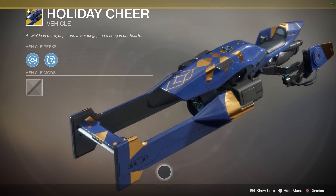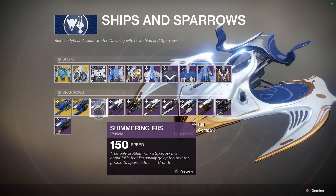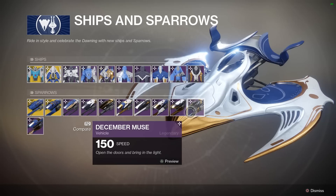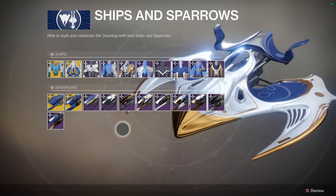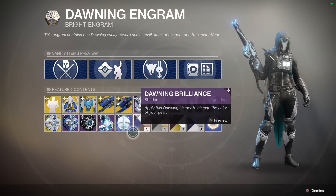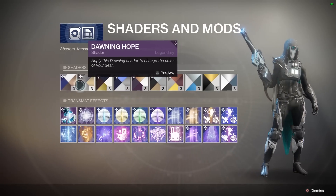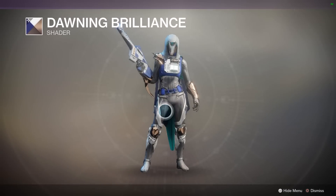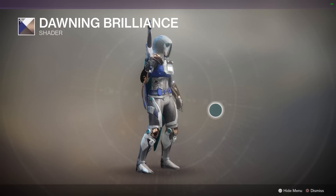I don't like the Holiday Cheer sparrow — that gets a thumbs down. Shimmering Iris and similar options are just basic variations on sparrows we've already seen — there's a fair lot of stuff because it's Eververse. Then we've got shaders and mods. Some new dawning shaders: Dawning Brilliance does good things to guns — very odd color scheme, but festive.